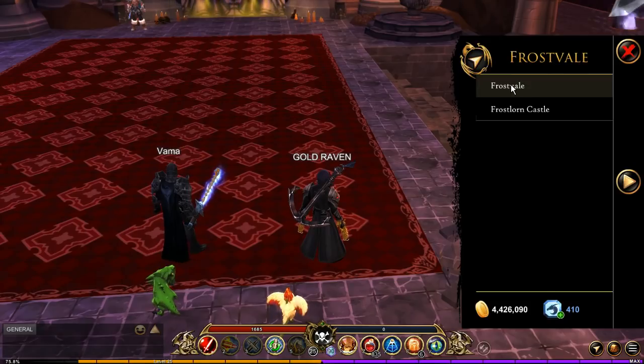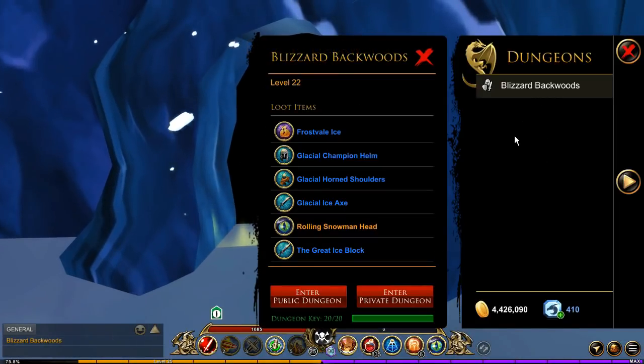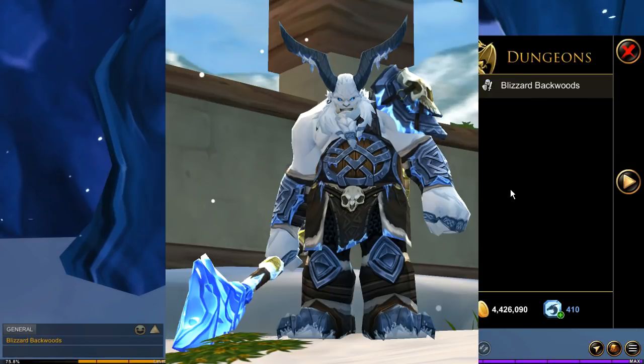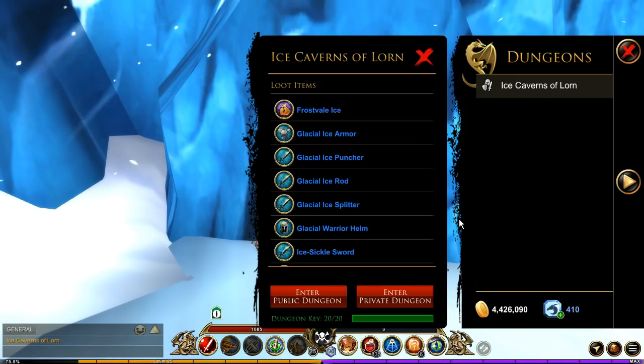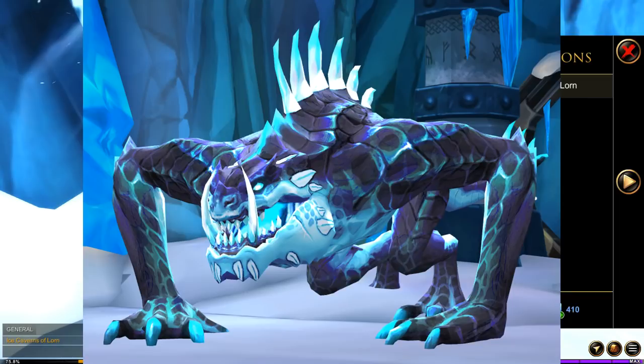The last location is in Frost Veil. If you jump to Frost Veil and run the Blizzard Backwoods dungeon, you have a chance of getting the Great Ice Block dropped by the boss. It's not a really low drop rate, but it is difficult to get through the dungeon and defeat him by yourself, seeing as how very few people run this dungeon.